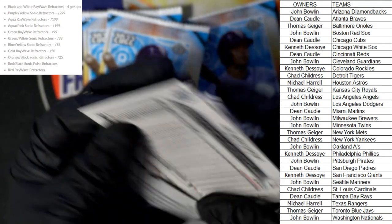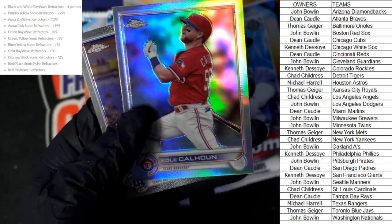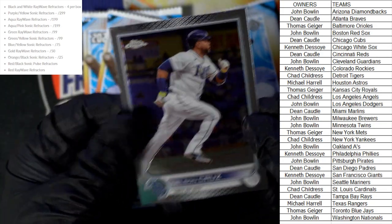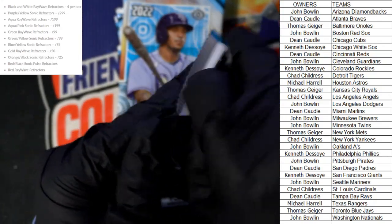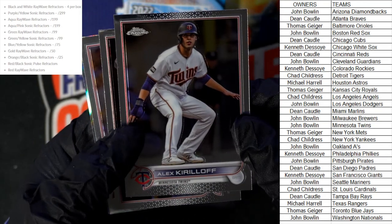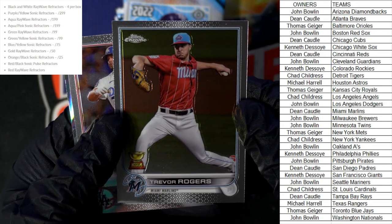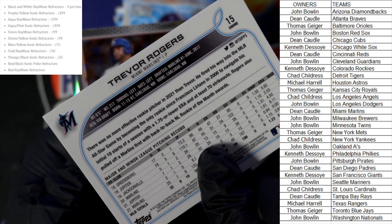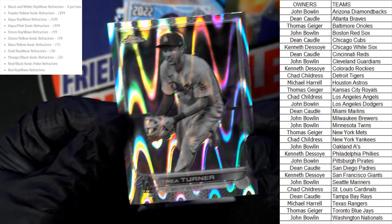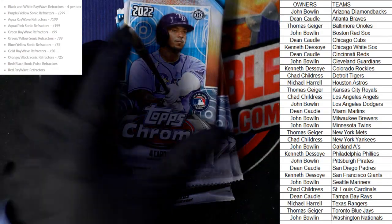Let's see what else we can get — Lindor, Cedric Mullins, a Cole Calhoun refractor Texas Rangers going out to Michael H. Nelson Cruz, and we're down to five packs left — get in on the next box! Alex Cobb, Pavin Smith, Trevor Rogers Miami Marlins going out to Dean C. We've got Poohl Hulse, and here's our third black and white ray wave — Trea Turner, Dodgers — going out to John B. These are just sick, love the way the black and white ray waves look.